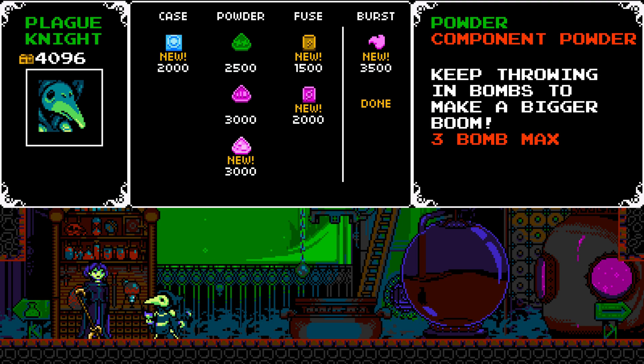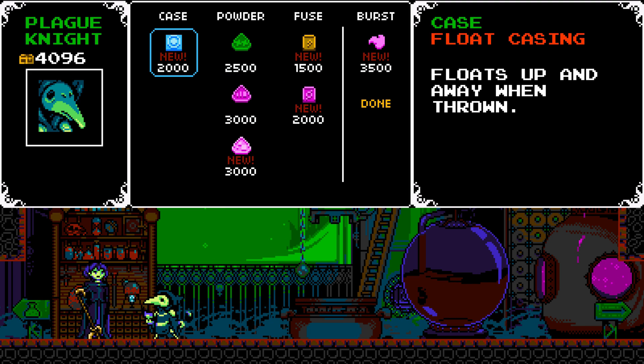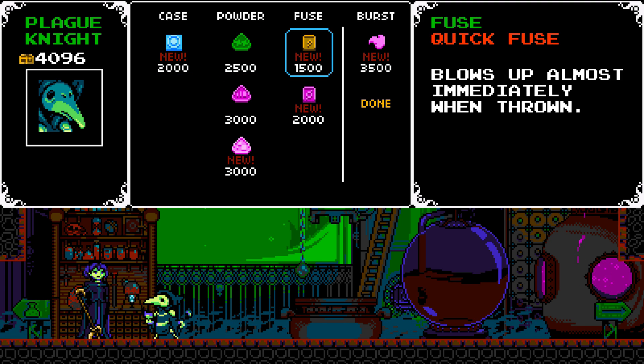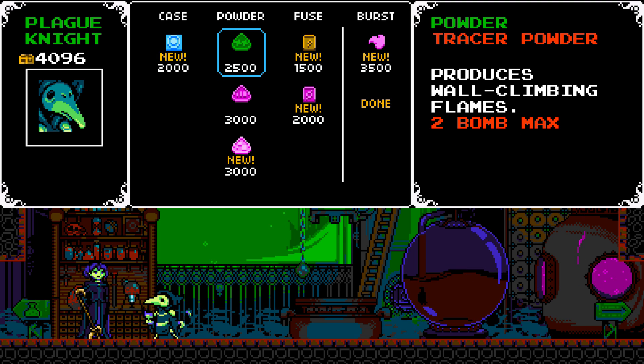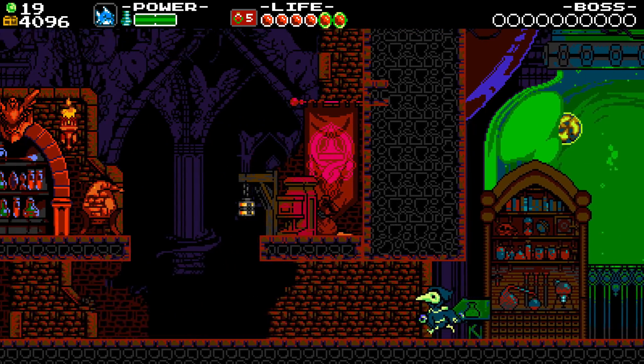I will not get that because the hover ability is way too useful. 'Keep throwing in bombs to make a bigger boom' — I guess they combine together, interesting. I can only really buy like — I could buy the sentry fuse and the floating casing, I could afford that. But I'm not buying the quick fuse, that seems a little silly.